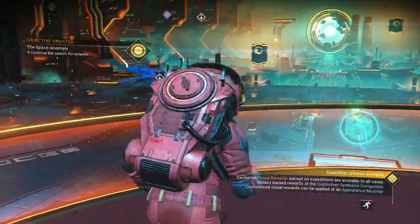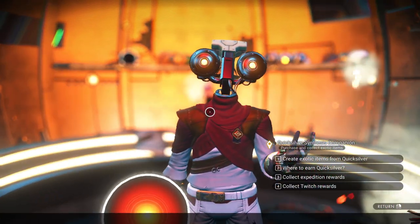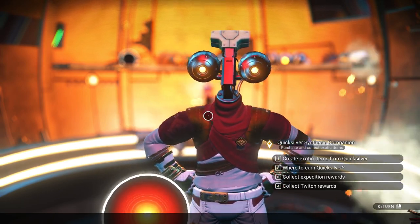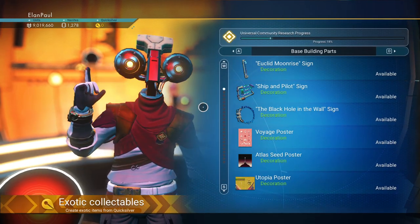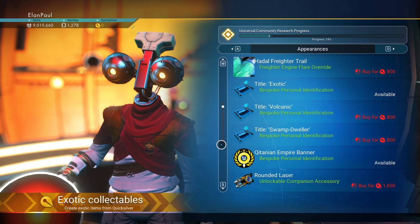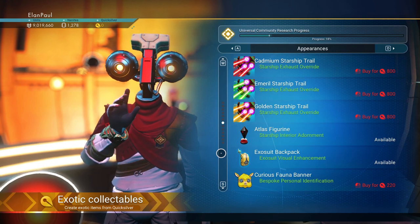We are done here. Next, we're going to spend the last few minutes at our Quicksilver vendor. If you have a main save with a lot of hours on it, you can come here and collect things you can also get on your main save. I could get Expedition rewards, Twitch rewards, things like that — I'm going to hold off on that. We're going to go to the main section. Not base building, not gestures — Appearances. I kind of would like to get my Megafauna cape. We don't need the titles or the figurines for now — we can get an exosuit back, change our visage, get various visual items.